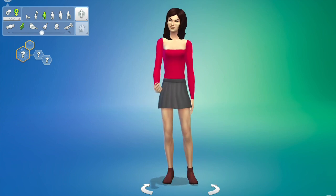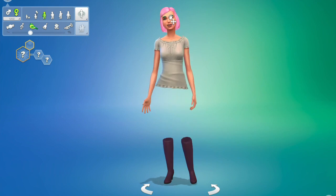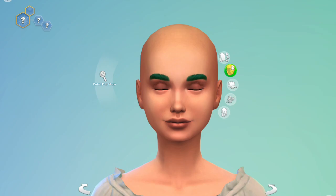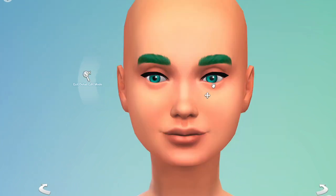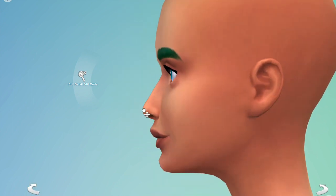Hi everyone, this is Simmer Erin and welcome to another cash challenge video. Today I am making a random sim based on a random generator. I will include the link below if you would like. Basically what it does is you just roll the dice and it tells you what kind of sim to make. I may have cheated a little bit because I did want to make a female — I do want to make males in the future, I just wanted to start easy. But I really did like it because I got a sim that I wouldn't have ordinarily made.